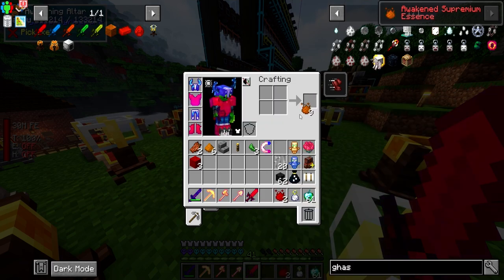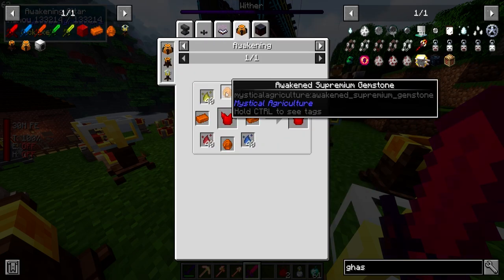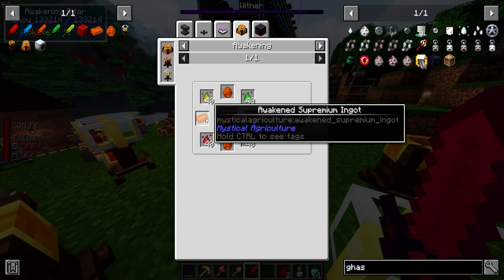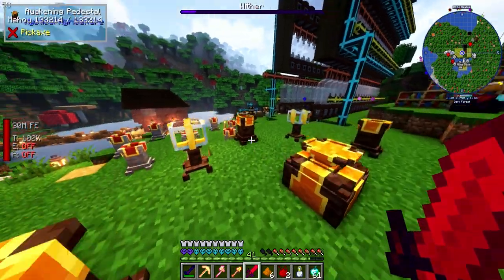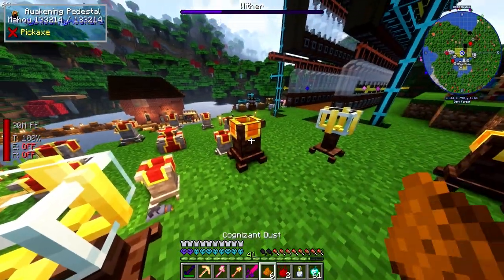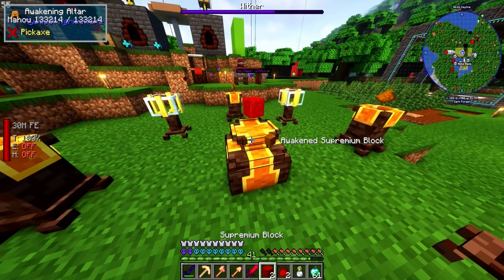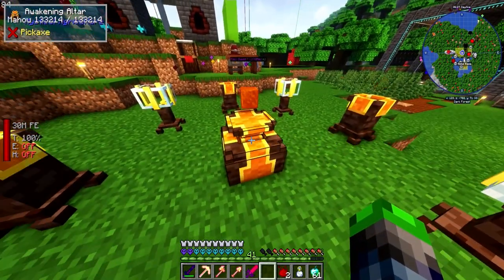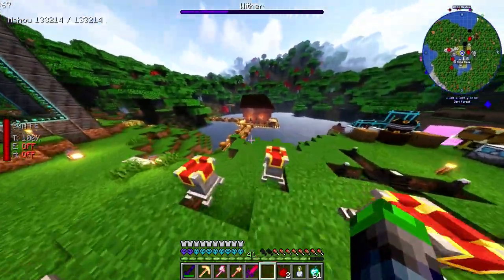Very cool! We need to make more of these. We can make one more, but we do need to kill the Ender Dragon again — or the Wither — for more Constant Dust. We have a couple of these which is good.